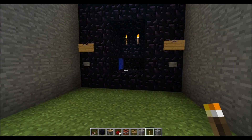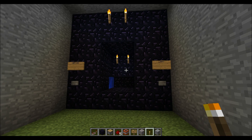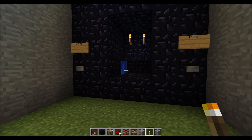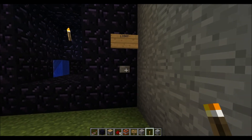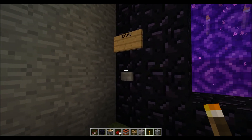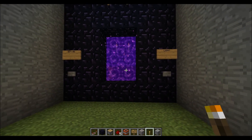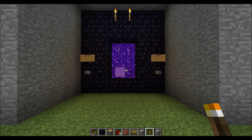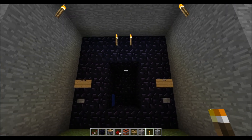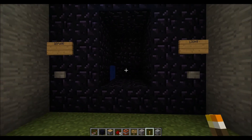Hey everyone, it's Kuhi670 and in this episode I'll be showing you guys my custom nether portal automatic lighting system and defusing system. You basically hit this button to light the portal instantly and then hit the defuse button to quickly defuse the nether portal. The big point about this redstone system is that it's for Minecraft 1.2.5.